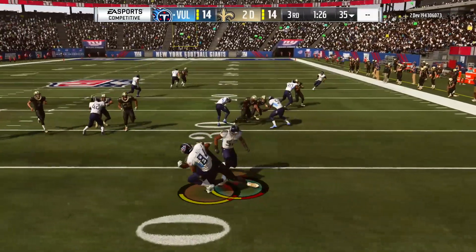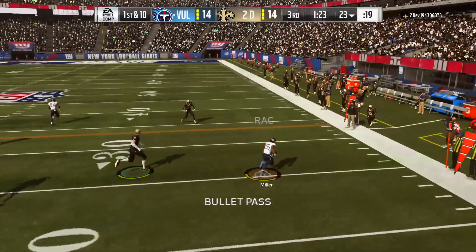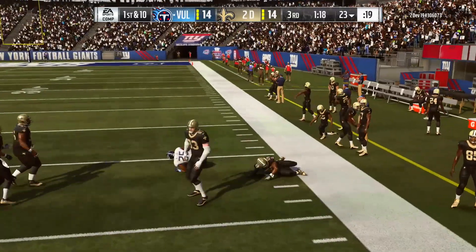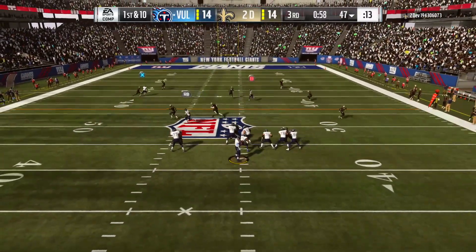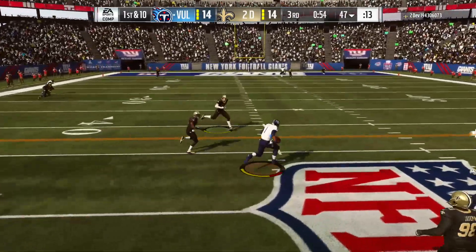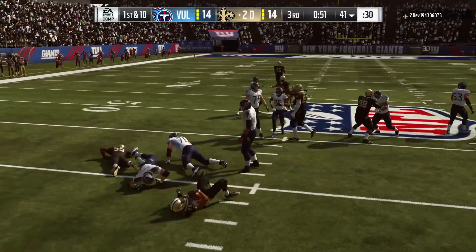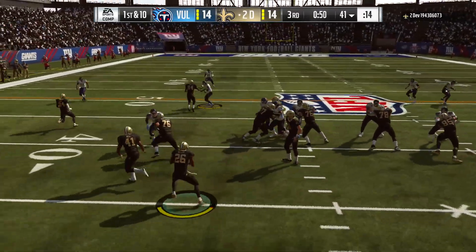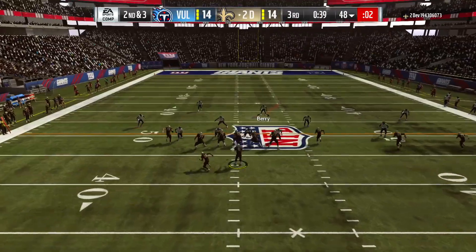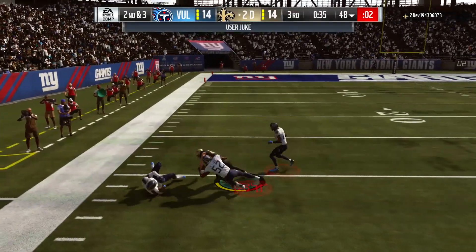Remember when I said our lead wasn't safe with the way Eric was starting to get his flow going? Our lead doesn't exist anymore. Cam is a very inconsistent 5 for 10 passing so far. Cam leaves the pocket with some space to rush — here's Cam losing the ball, picked up by Eric, who tried to lateral it. Nonetheless he has possession, has every ounce of momentum now, and has Lamar Miller running to the 48-yard line. I tried to go for the first down with Cam, didn't slide, and that's the price we paid.